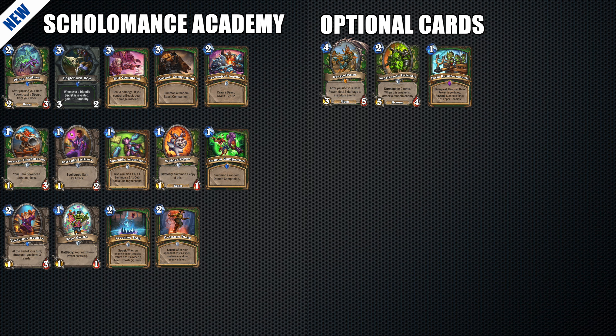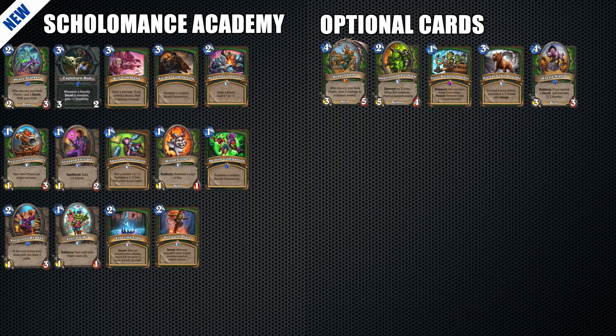Unfortunately, Toxic Reinforcements sometimes comes too late and it takes even more time to do its job. Unleash the Hounds is a good option if you often encounter aggressive enemies that quickly summon many low cost minions. I find it very useful against Warlocks, Rogues, and Murloc Paladins. Hyena Alpha has a very good synergy with the secrets, Scavenger Ingenuity, and some of the other cards, but it requires some planning in order to be sure that the Battle Cry will be triggered.